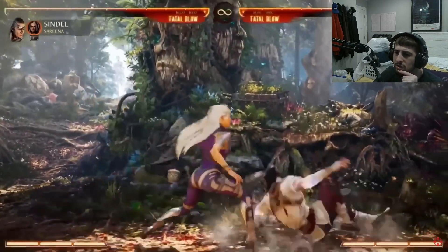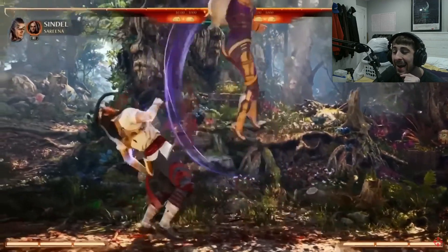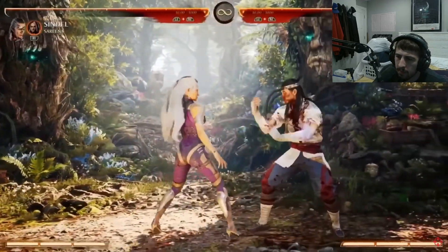Dude, the combos are insane. Might be my main character, I cannot lie. Overhead - she can combo into it, or you can do back two by itself and actually be airborne.